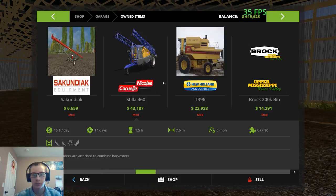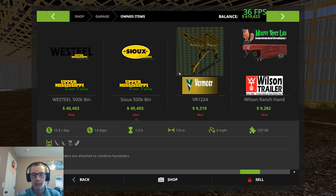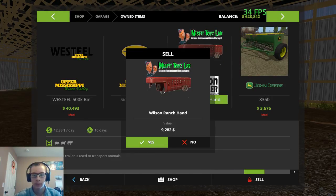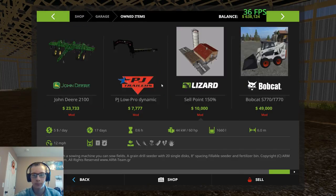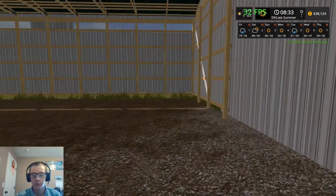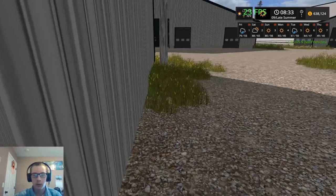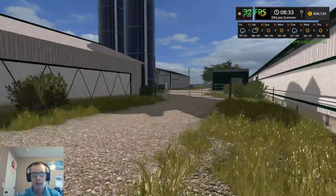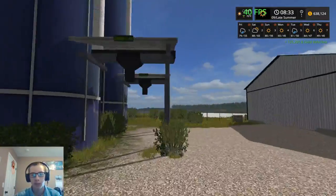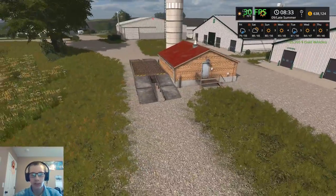That should be everything. I have one thing down here on this end that I don't want to give away if I can help it. Now, if you remember, our silos are completely full of silage, so we have 200,000 liters of silage that at the moment we have nothing to use it for, but we can sell it. As you can see, I have a sell point placed right here.